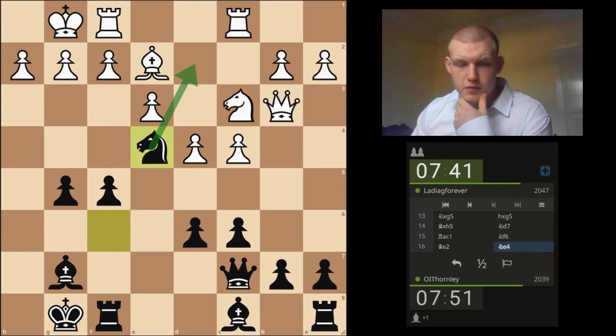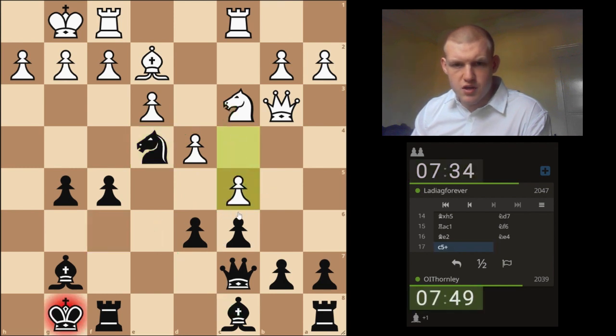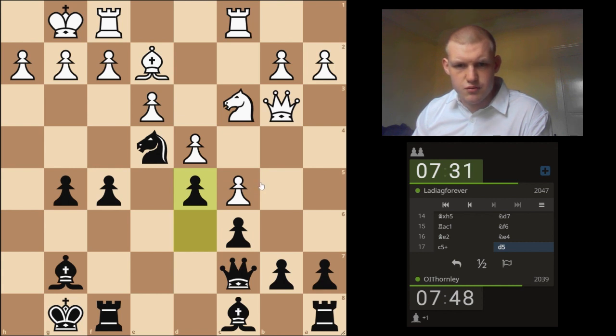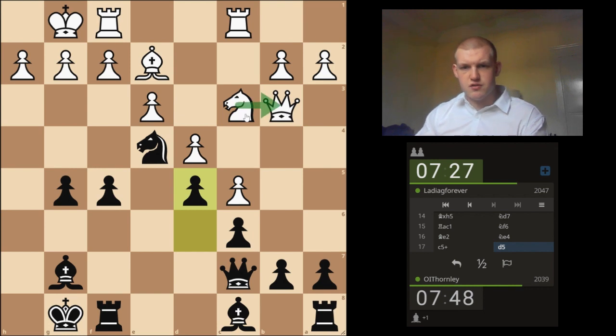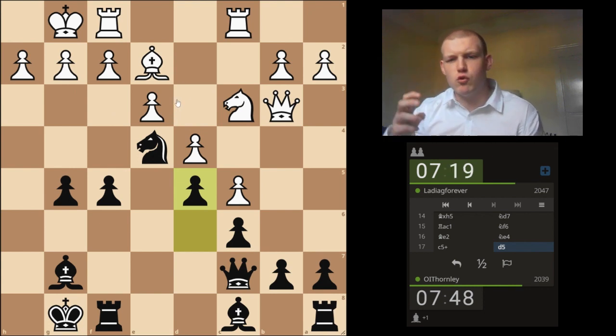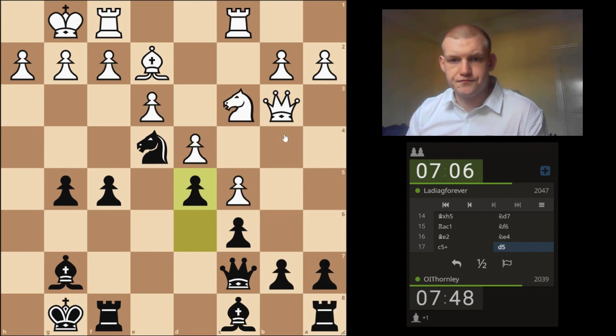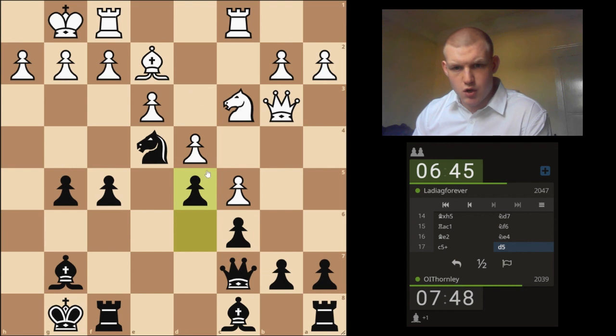It might just be a trade-everything-off kind of moment. Because if I just trade here, then I'd maybe even bring this bishop in. I just don't understand that at all — now all of these pieces are just useless. In chess, a very common principle is to attack the way your pawns are facing. So he really wants to be attacking on the queenside, because that's the way his pawns are lined up. But he's just completely blocked everything off — well, he's allowed me to block everything off.